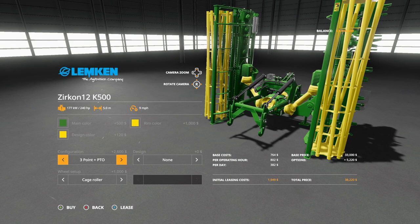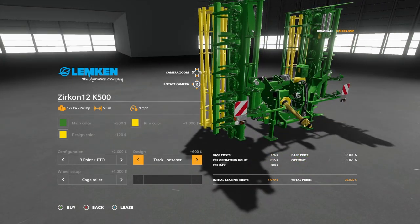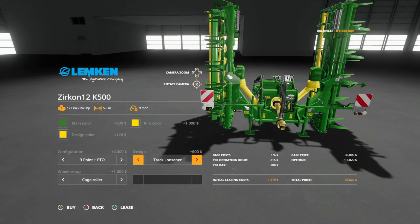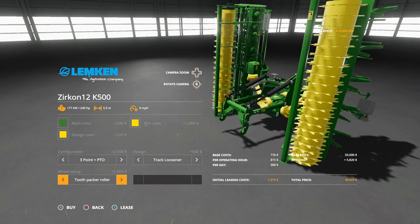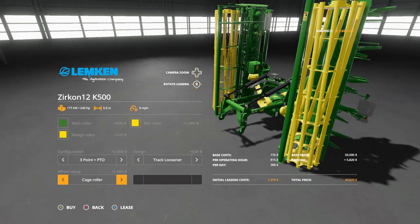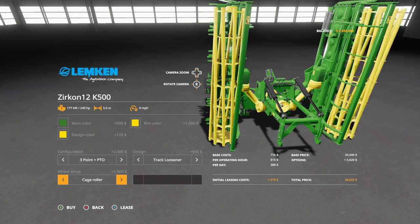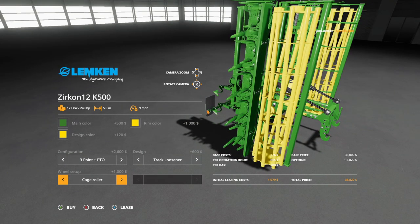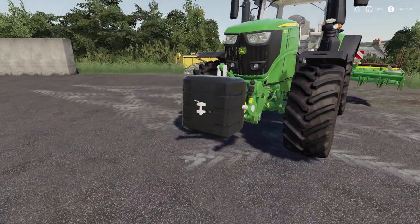Configuration options include standard and three-point with PTO, so you don't lose your three-point hitch when using this. Design can be none or track looseners, which just loosens the track up under the wheels — kind of cool, 600 bucks. For the roller setup, you can go cage roller, toothpick roller, trapezoidal roller, and trapezoidal disc roller. I've gone with the standard cage roller because I think it looks the best, but they all do the same thing.